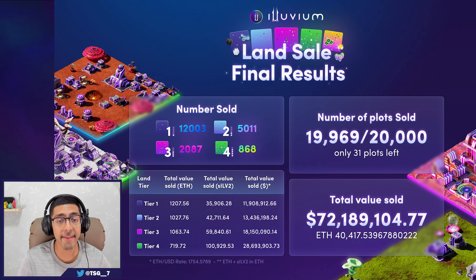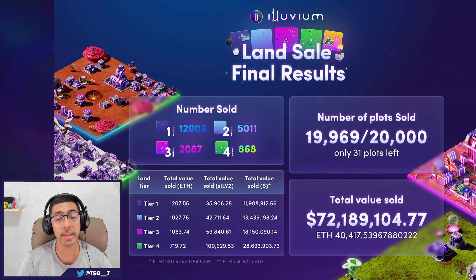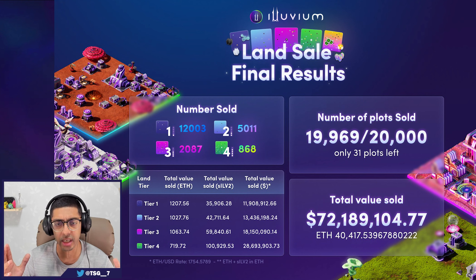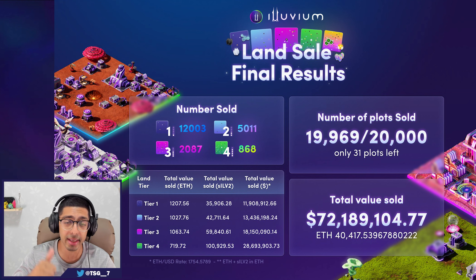The first thing I want to talk about with the land sale — looking at the screen, they were selling 20,000 plots and they sold 19,969. Some might say that wasn't successful with 31 plots left, but two of those were the T5s that were pushed back and weren't on sale anyway, and the other 29 were held by Alluvium for giveaways. So in actuality they sold out, gaining 72 million dollars — incredible in a bear market like this.